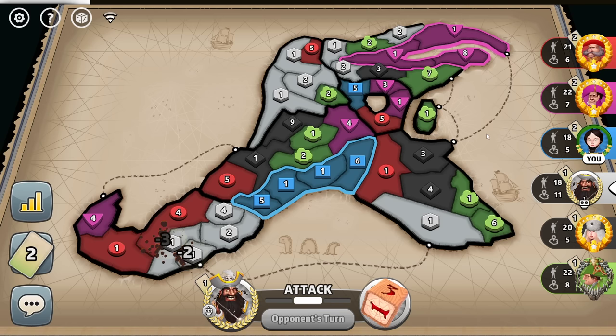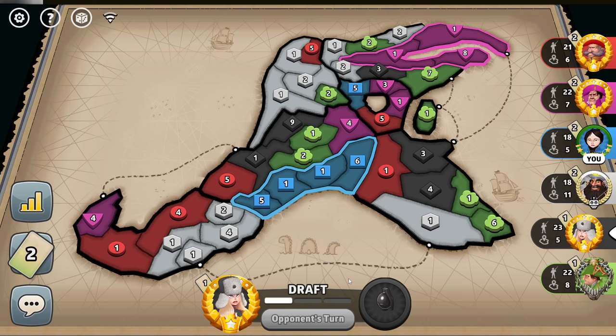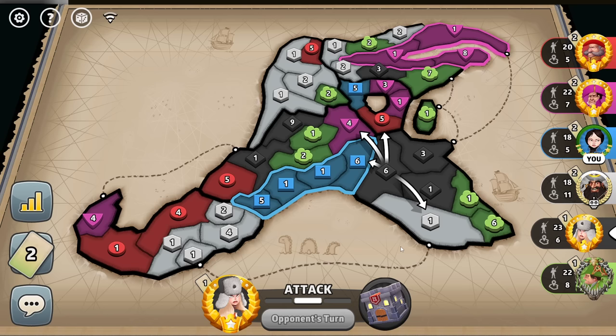If Magenta gets to hold their bonus this turn and I don't, well, then we may have a problem. The black player could stack one here, break Magenta, and then have this come down here and break me. And if they choose to break Magenta, not me — ooh boy, unfriendly experience there. Looks like they decided not to break us.